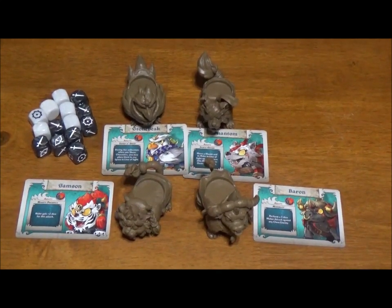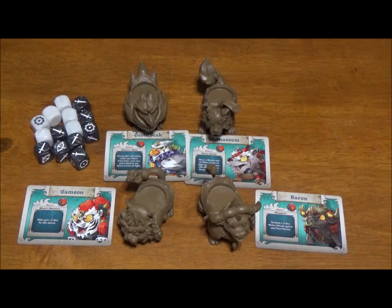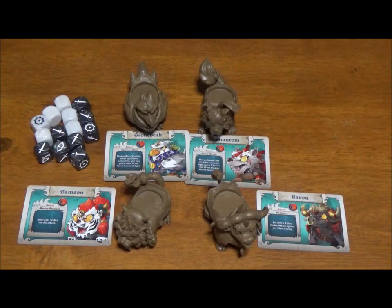That's a quick look at Mount Packs One and Two and the frosted dice. Stonebeak, Phantom, and the dice were Kickstarter exclusives. Mount Pack Two may be available at retail — I'm not sure if that one was listed as an exclusive or not. These guys were also available as organized play prizes if you played in any organized play events for Arcadia Quest at your local game store. Always cool to have more mounts for your game — if you're playing the Arcadia Quest Riders expansion, there are four more options to go with the six that were in the original game. Thanks for watching and we'll see you in the next video.